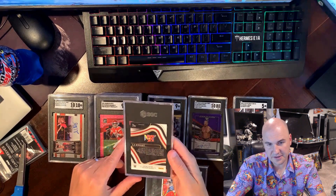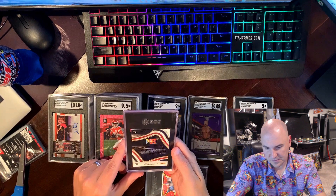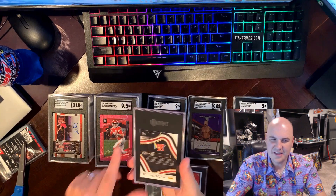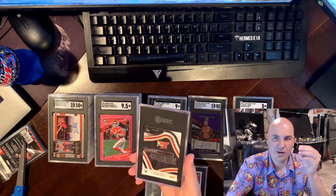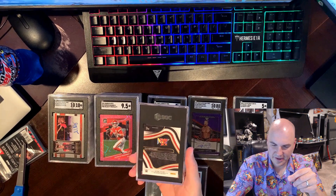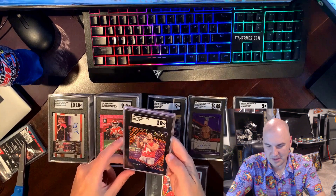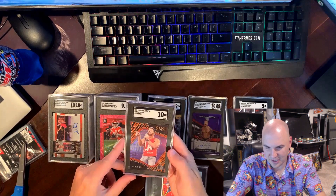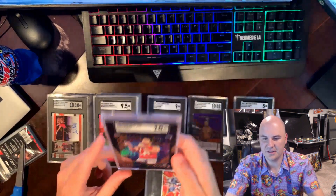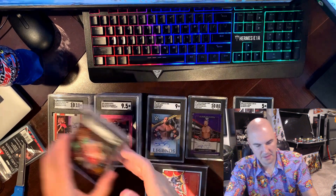LA Knight — yeah, a guy that I PC. This is not an auto — it's a Tiger print card, one of those parallel types, I forget exactly which one. Hopefully it grades well — oh, it got a 10! The Tiger print on LA Knight — that's probably a PC card, folks. That's not going anywhere. Look at how that pops — that tiger print on LA Knight. What an amazing looking card. Very happy about that.